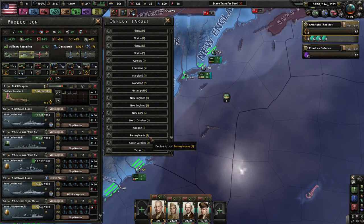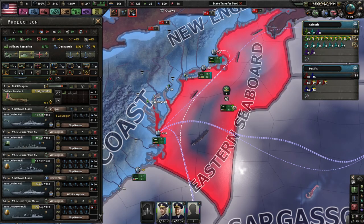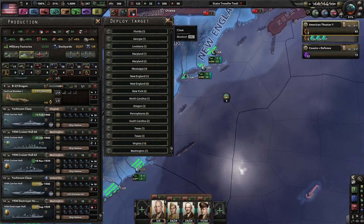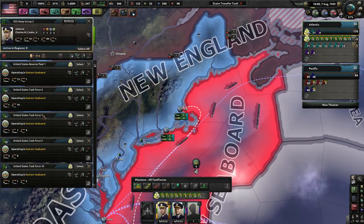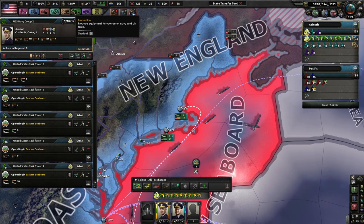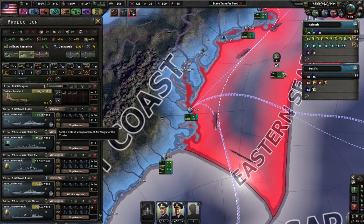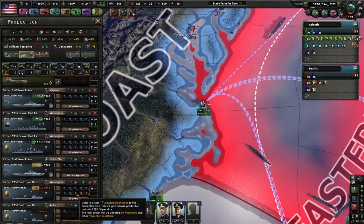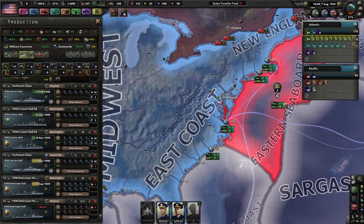We'll put you in Virginia. I want a strike force as fast as possible here in the Atlantic. This is going to be United States Fleet Task 14 — they'll get this carrier which will help protect and patrol. And then the other group will help produce some carriers as a new strike force. We're probably going to need another destroyer group based in Virginia as well so that the carrier has some sort of screen.